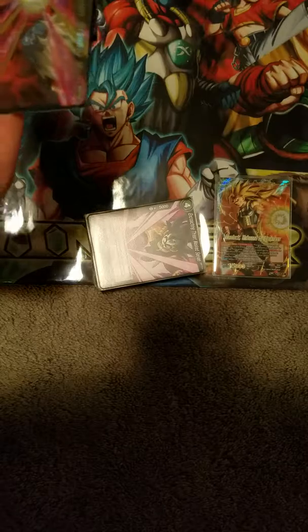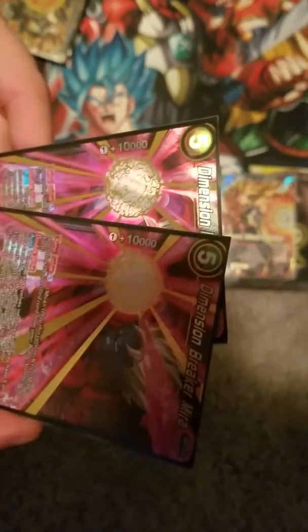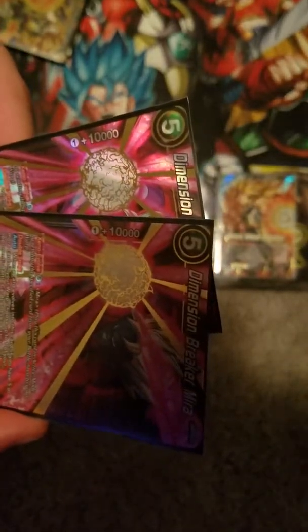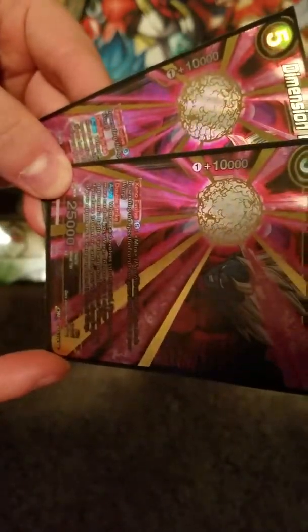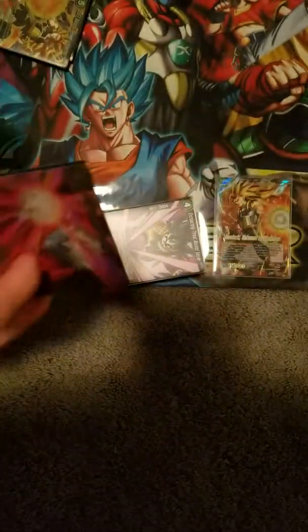On to the five-drops: Dimension Breaker Mira, who I never really got to play today, but he's just really good — double strike, 25,000, really strong effect. When you evolve, if you have five or more cards in your warp, you choose one of your opponent's battle cards and send them to their warp. And if you have ten or more, you get to make your opponent lose an energy too — it's just really, really powerful.